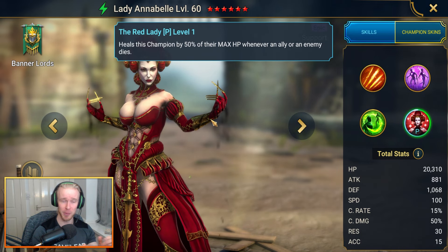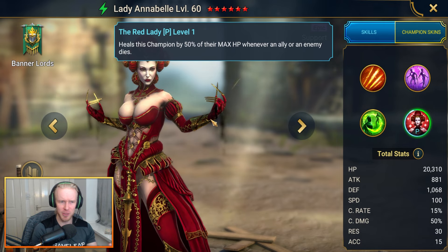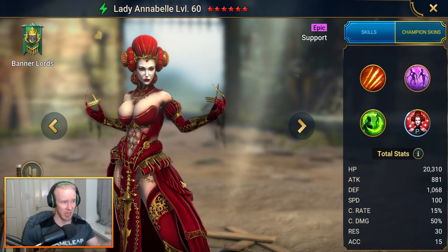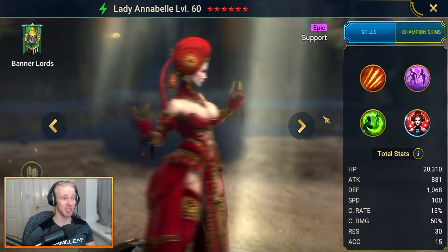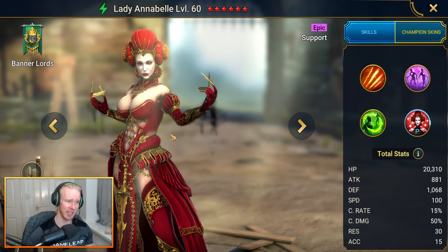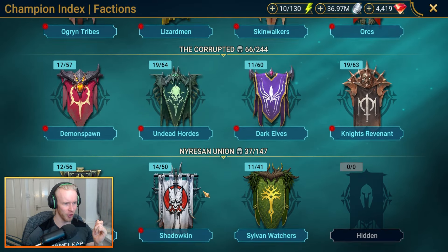She just can't die against Bommel as long as you build her with enough max HP - preferably over 70,000 - and build her as fast as possible so her regeneration set ticks quickly. She completely trivializes that boss. A similar champ that can do the job against Bommel is Burungiri, whose passive reads identically: heal this champion by 50% of max HP whenever an ally or enemy dies.